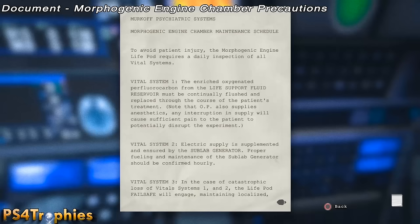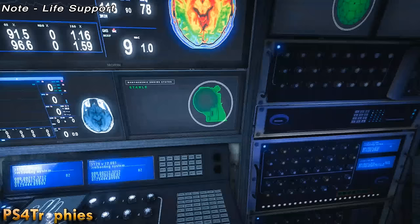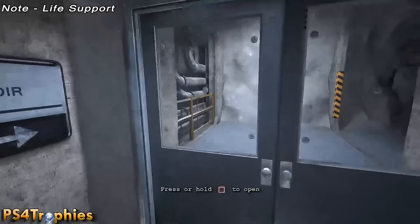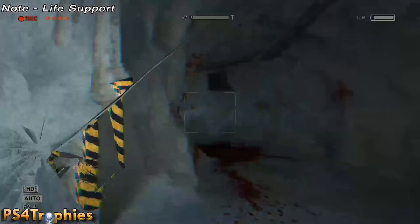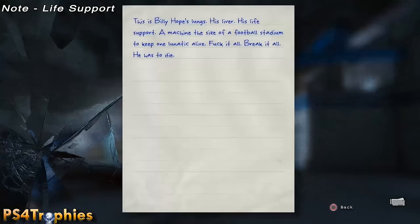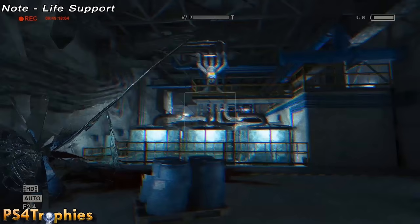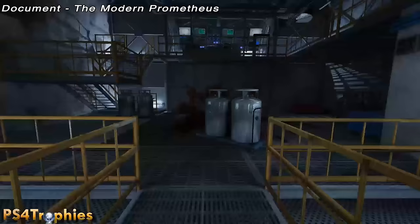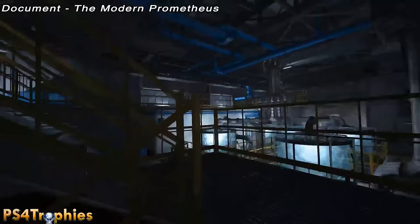The next one is another note. Go to the life support system — it's off to the right. Go through this door and a short hallway. Make sure you equip the camcorder and as soon as you open these doors you'll get your next note. The next collectible is also a document in this room — it's going to be in the offices on the second floor on the opposite end. There are some stairs on the left; make your way up and enter over here — it'll be on the desktop.